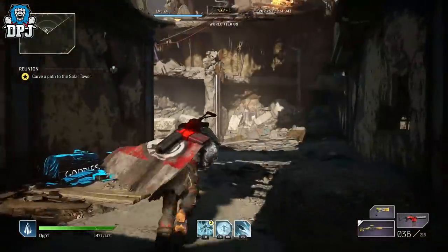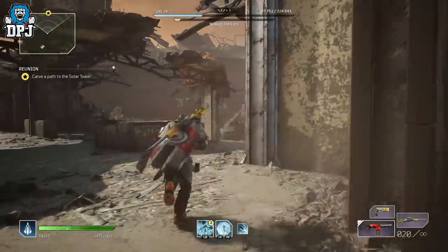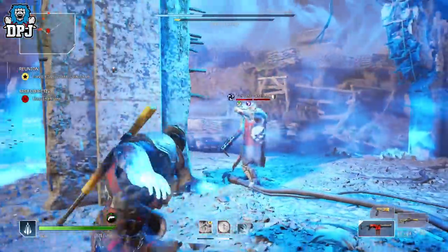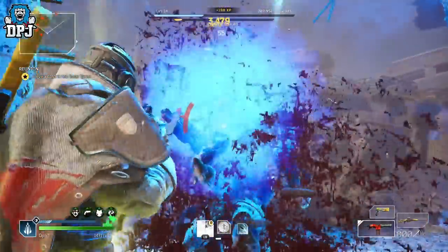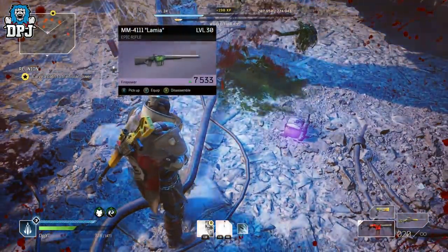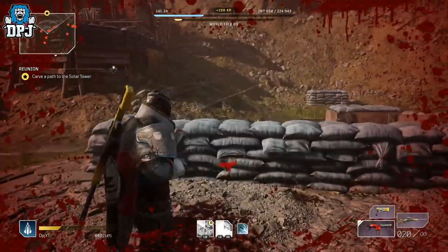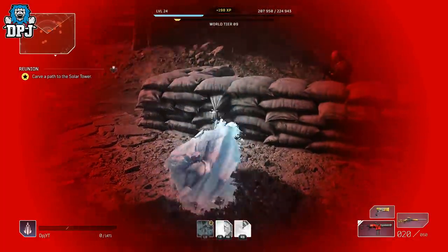I was doing this on stream yesterday and my gear level went up so quick it was crazy. I was like level 21 about to go into world tier 9, then I leveled up to 22 but my world tier also jumped to tier 9 at the same time. So I was left with my weapons and armor being too far below the enemies, literally getting mullered by every single enemy. I could have just farmed the eight chests in three minutes, which is still great, but I think this may be even better.